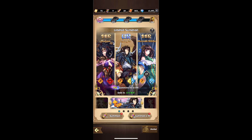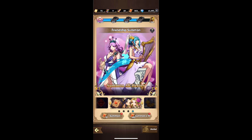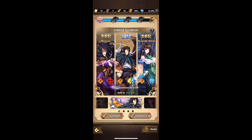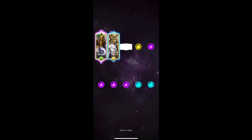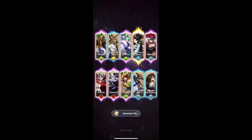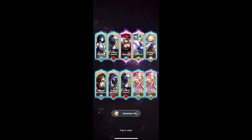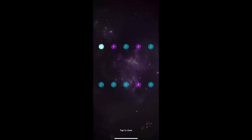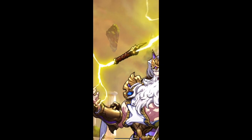You might be wondering why I'm not going for the old UR character. From what I hear he's a great max-out support unit, but as a free-to-play player I'm not willing to work on a support UR. I can only focus on DPS UR characters that really matter, like Amaterasu or Oda Nobunaga, and currently I'm trying to get both of them.